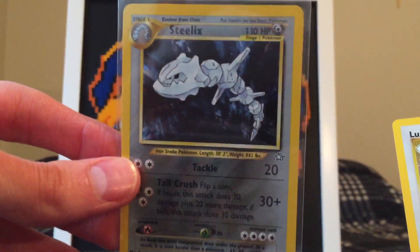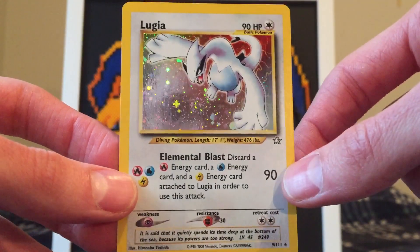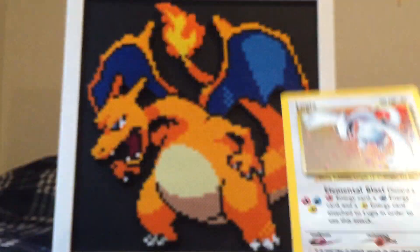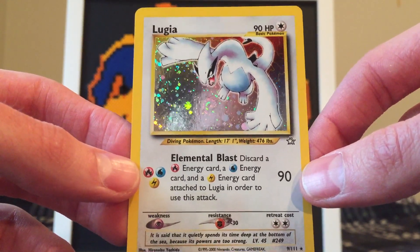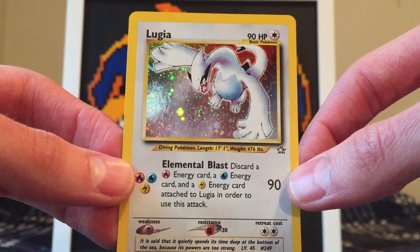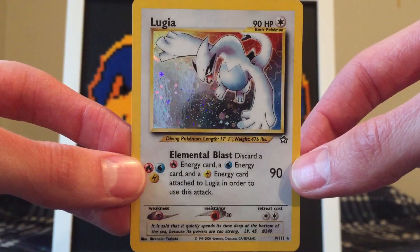I thought for sure when I got the Steelix that was probably the only holo I was going to get, but this is just amazing. This has got to be one of the best Vintage Pack episodes I've done in a little while. So let's do a quick recap: we had the Steelix holo, and then we got the Lugia holographic. That is absolutely amazing — if I knew I was going to pull this, I probably wouldn't have purchased a Lugia not too long ago. I hope you guys enjoyed this. Check out all the links in my description, and I did create a playlist for all my Vintage Pack videos — some really awesome videos in there. This is Matt7Games, thank you so much and have a great night!